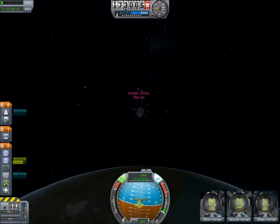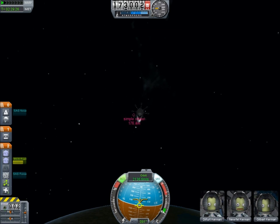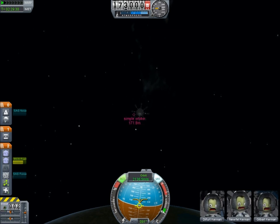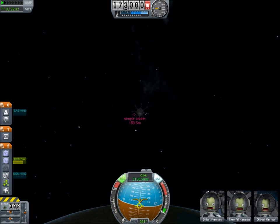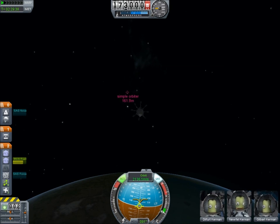You basically have to be very, very patient. Also, because this takes a long time, the rotation of the planet underneath us means that our reference axis is changing slowly as well. So we periodically have to disengage the SAS and realign ourselves with the rotation of the planet.